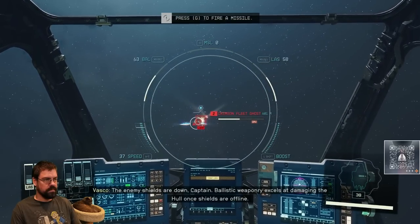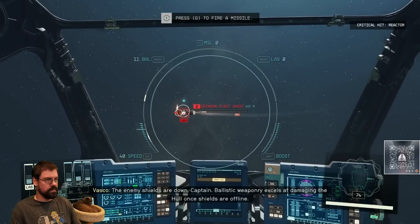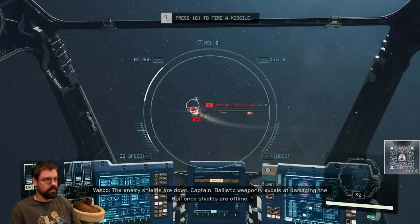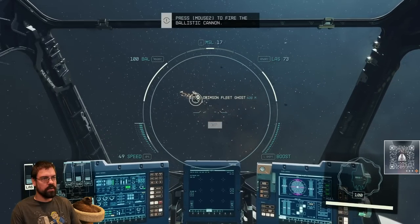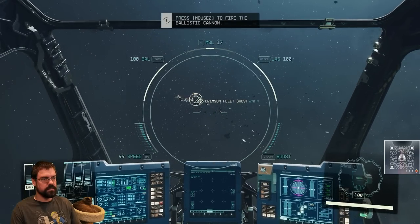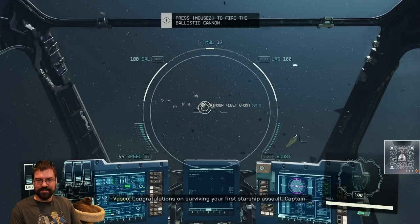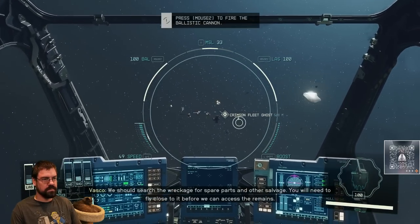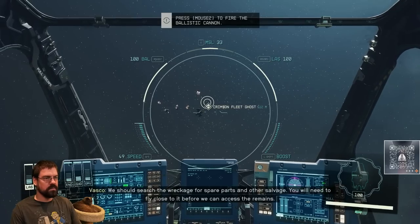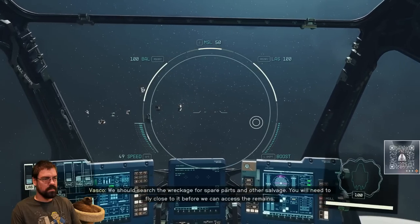The enemy shields are down, Captain. Ballistic weaponry excels at damaging the hull once shields are offline. Congratulations on surviving your first starship assault, Captain. We should search the wreckage for spare parts and other salvage. You will need to fly close to it before we can access the remains.